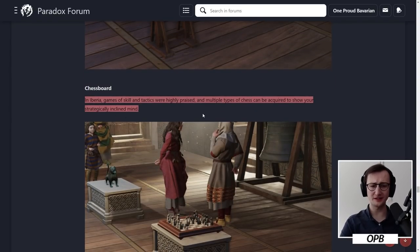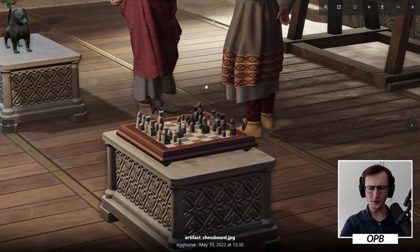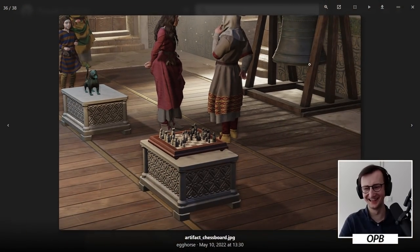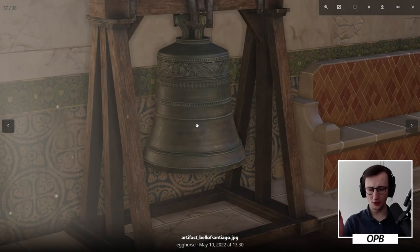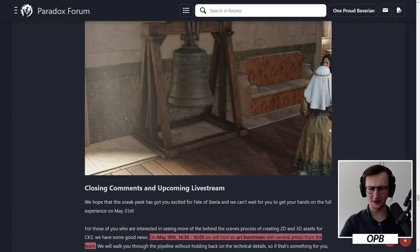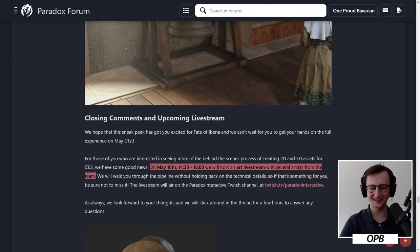Chessboard. In Iberia, games of skill and tactics were highly praised and multiple types of chess can be acquired to show your strategically inclined mind. I wonder whether you get a low or high quality chessboard. The Bell of Santiago: this grand bell, which was featured in a previous dev diary, if recaptured and recast can be put in your court to display that feat. Someone pointed out this could be used in a really cool way by After the End for a bell artifact. I would love it if I could fill a court just with bells.